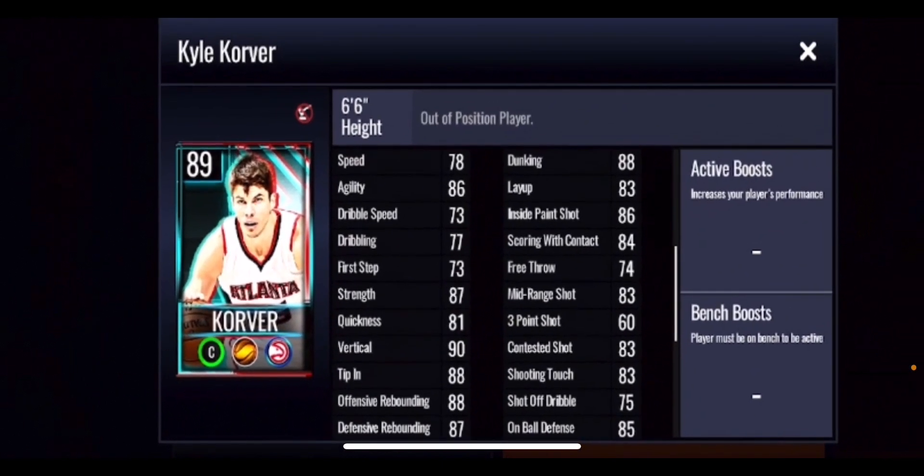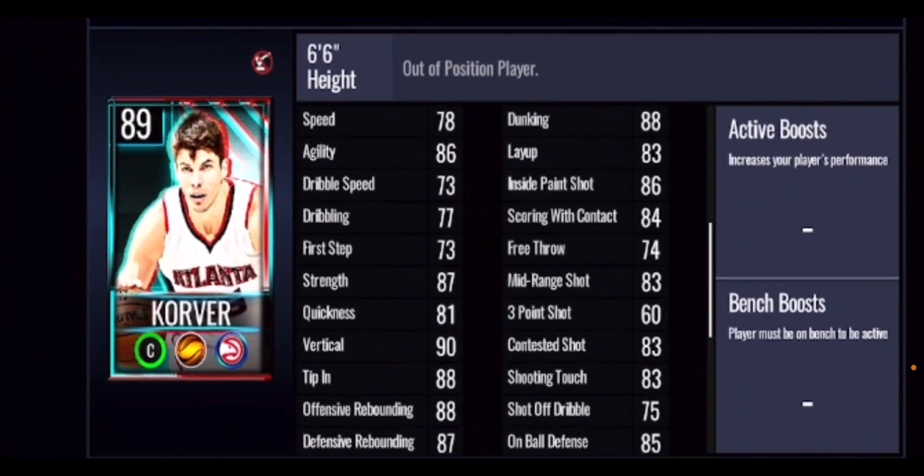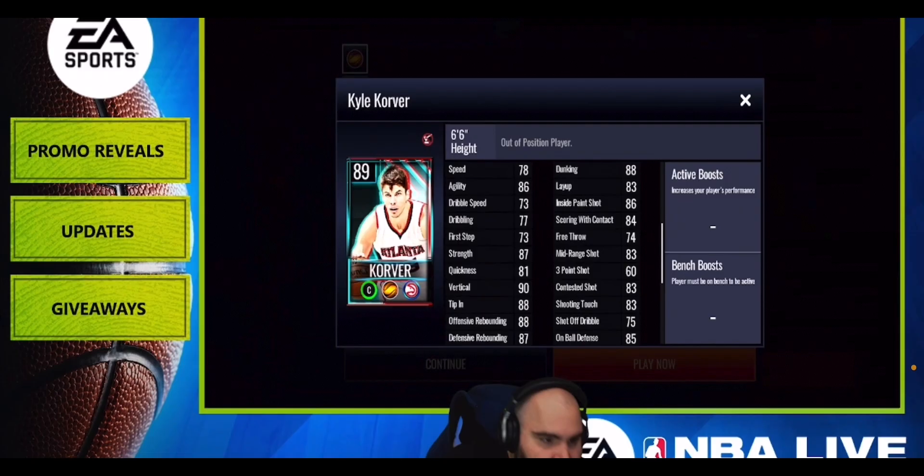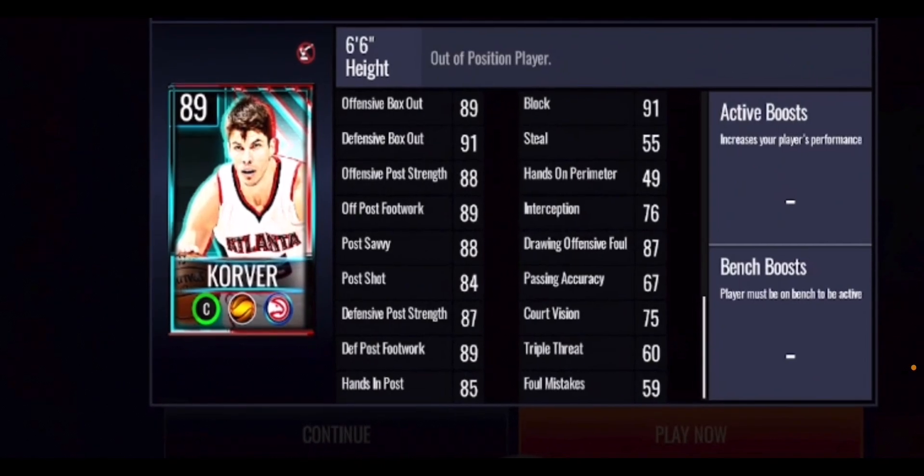Let's take a look at some stats — you can pause the video at any point for more detail. Cole Culver is an 89 overall player. He's got a really low three-point shot, which makes sense since he's at center. He's got 88 dunking, 83 layup, 88 offensive rebounding, 87 defensive rebounding, and an 83 mid-range shot. He's good on the boards but probably not a core team piece — mainly useful for getting the jersey.